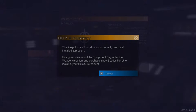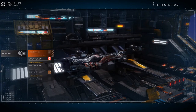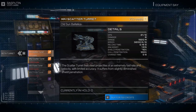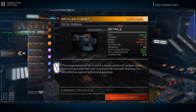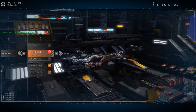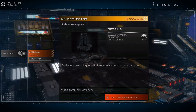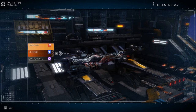The Rasputin has two turret mounts but only one turret installed. Enter the weapons section and purchase a new scatter turret to install in your beta turret mount. Equipment bay, weapons, beta turret — there we go, buy. I like the UI, it's quite nice and has proper mouse support, although I wish it scrolled faster. No Ordin's launchers? Damn. How much money do I have? 250. Not much. Hopefully we don't die horribly.